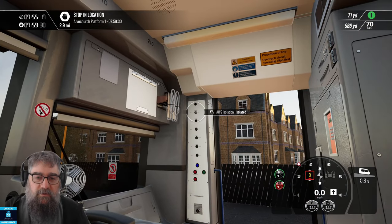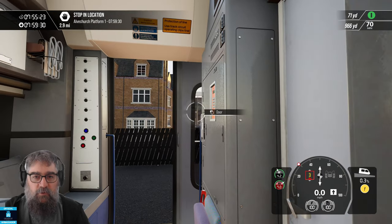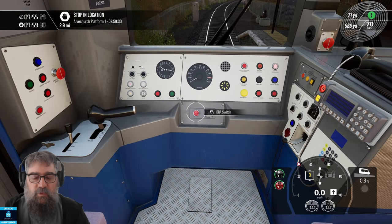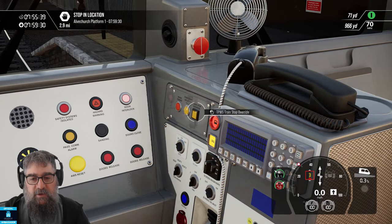Some other things we might want to turn on. AWS and Vigilance are two safety systems. Let's just get this door closed while we're here and reset the howler. Now, if you're stopped in a station with a red signal, you should set DRA because it interlocks and stops you driving the train.